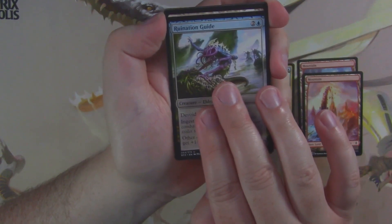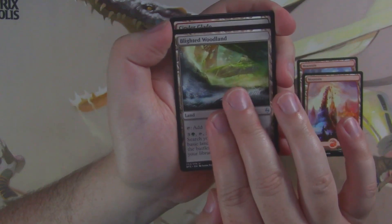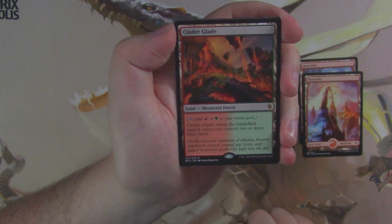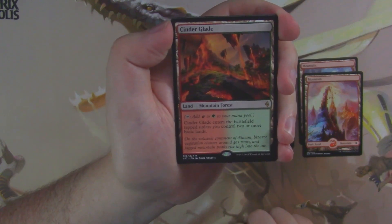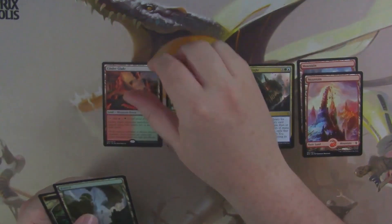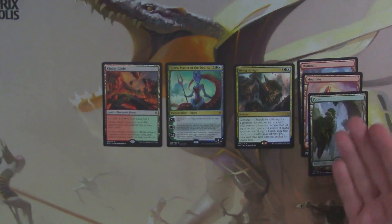Turn Against, Ruination Guide, Blighted Woodland, and a Cinder Glade — nice little land there. This is a fast land that enters the battlefield tapped unless you control two or more basic lands. Not a bad little card. And there's a Forest, two Mountains, and a Forest.